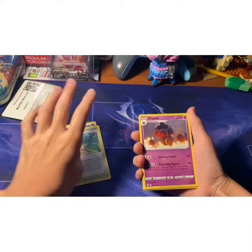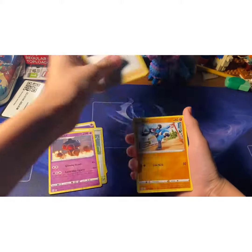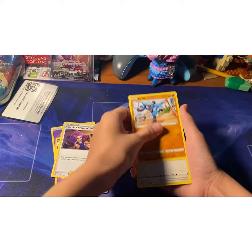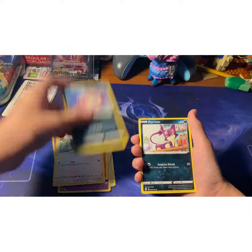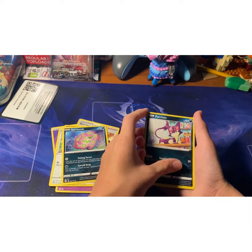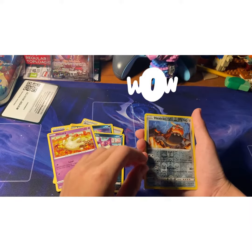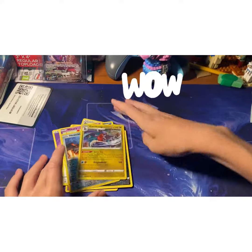Stadium. Clydele. Lady. Lady. Charlotte. Spiritum. Burloin. Milsri. Heatran Reverse Holo.